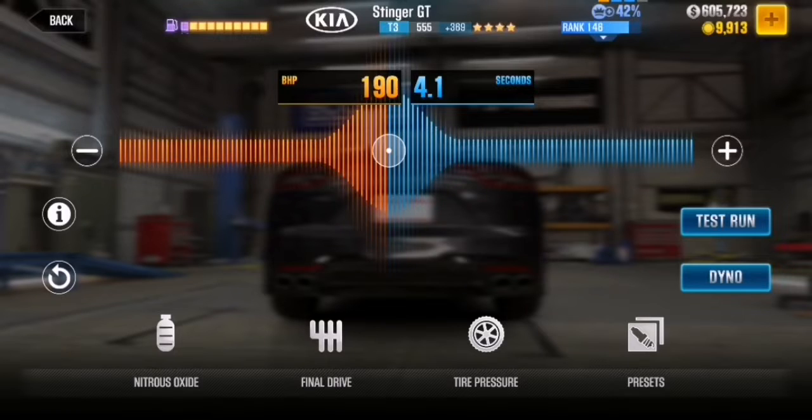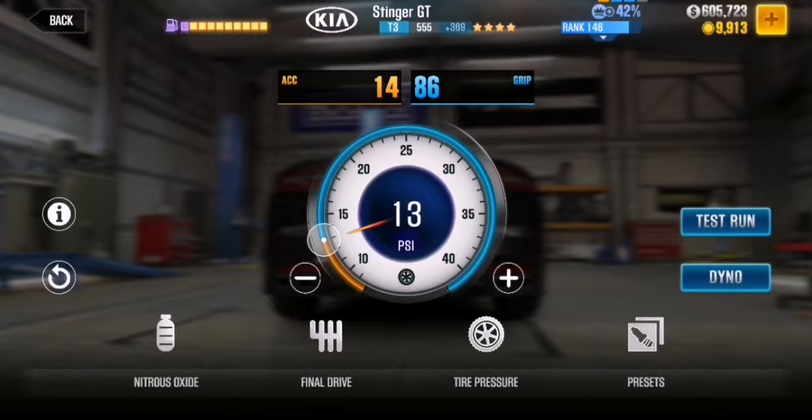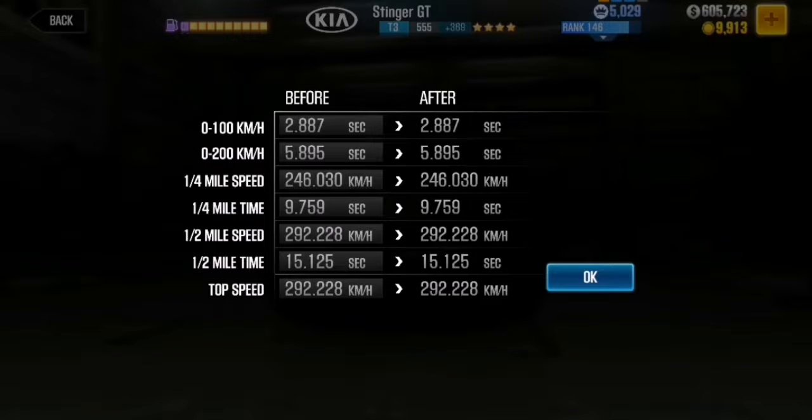Alright guys, let me show you my tuning settings for this car. As you can see it is slightly moved to the left, so it shows 190 brake horsepower and the duration of the nitrous will be 4.1 seconds. The final drive was moved almost all the way to the left — it shows 2.06. And PSI for the tire pressure is number 13 — yeah, 13 PSI. Those are the results for quarter mile and half a mile, so that's basically it.